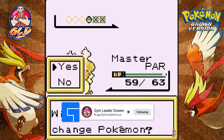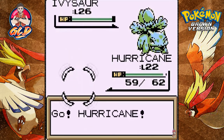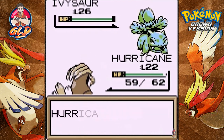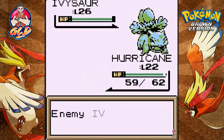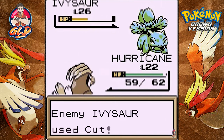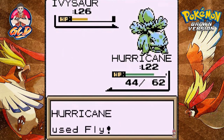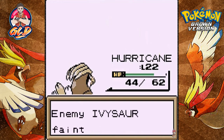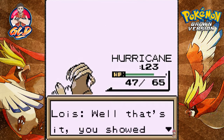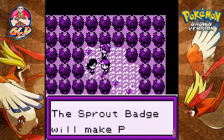Switching out to Hurricane since it's a grass type matchup — Hurricane has a little more speed. The evasion went down, but Hurricane uses Fly. A Cut attack comes in but Fly kicks butt. Another Cut attack, another Fly — this Ivysaur is a bit fast but we win! Hurricane grows to level 23 and just like that we defeat Lois!